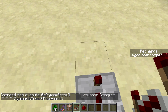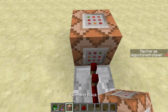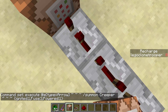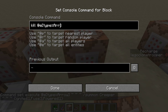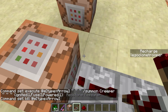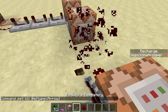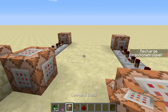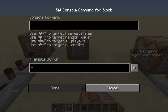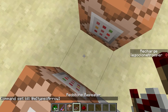And then we're going to have stuff to kill the arrows. I have an idea — I'll just have one central arrow killer. So we'll have /kill @e type=arrow, and then we're just going to throw that down there on both sides. That's basically just killing every single arrow in the entire world, guys.